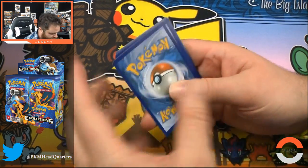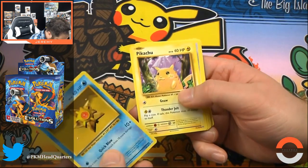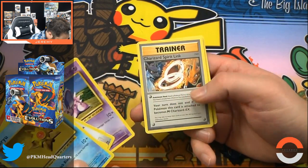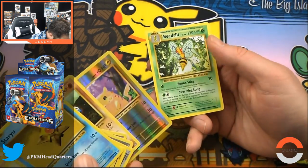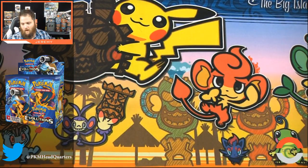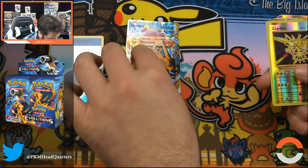Last pack. We've already done so well. Charizard's Feeling, Machoke, Pikachu, and a Beedrill. What a box, what a box! Foil Energy, Slowbro EX, Mega Charizard EX.